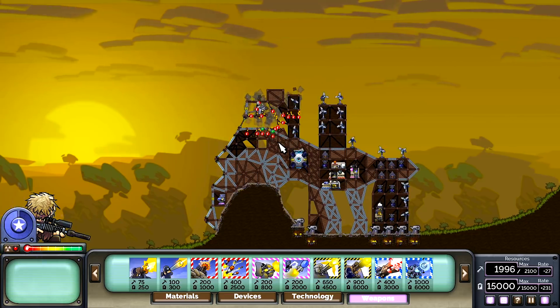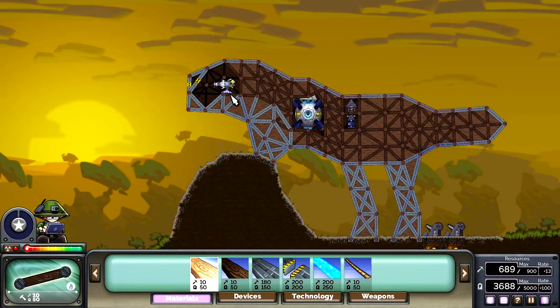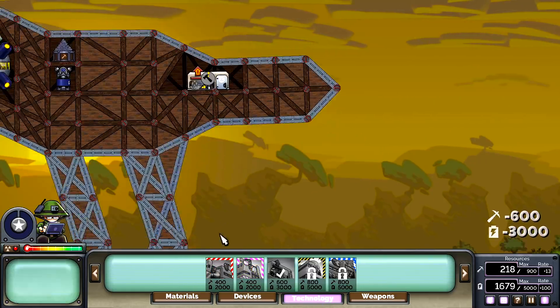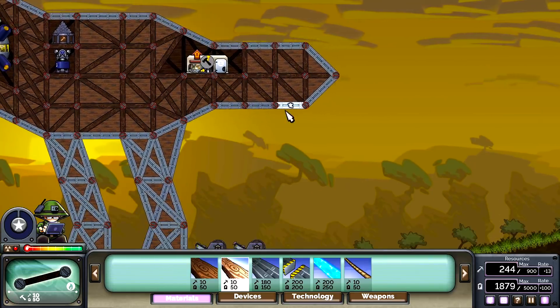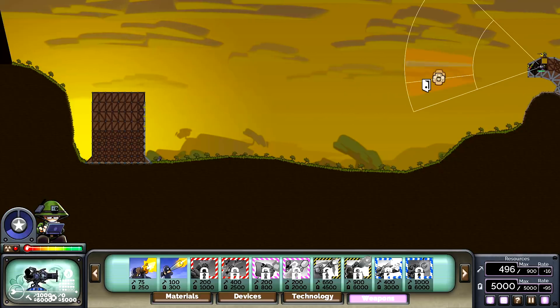We're getting our butts kicked - it is not going well at all. That's a fail. I don't see a victory in sight, man. I feel like the dinosaurs might go extinct. I can't do anything. I've had enough of this - we know what to do. First things first: upgrade center. Next thing, we've got to build this real quick. Dinosaur, show me what you got.